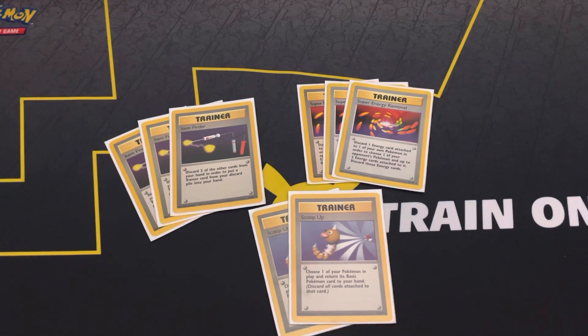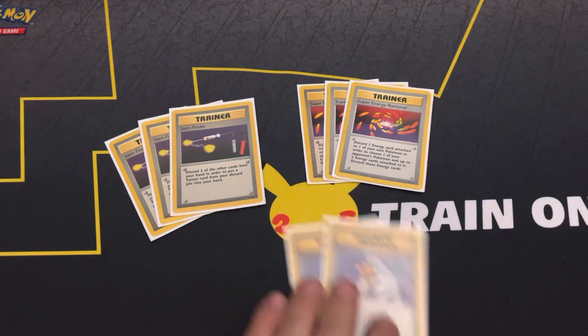We also play a pair of Scoop Up. Scoop Up is for Pokemon with higher retreat costs like Electabuzz and Hitmonchan. It's also good at denying your opponent knockouts — if they've placed 50 or 60 damage on one of your big basics, you just scoop it up and return it to your hand, so they don't get that KO. That's it for the trainers.